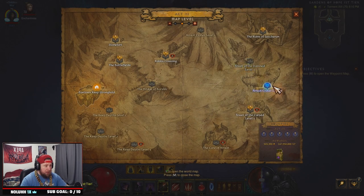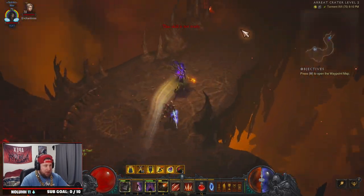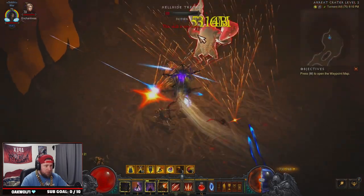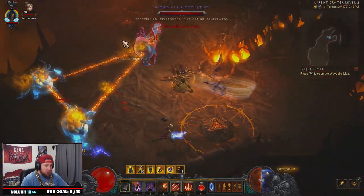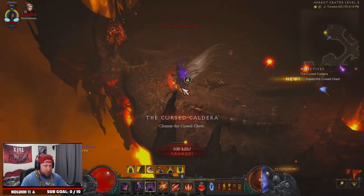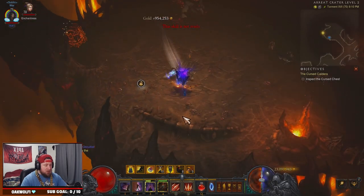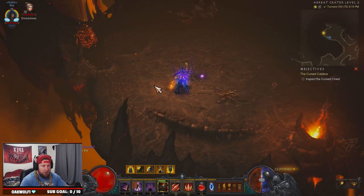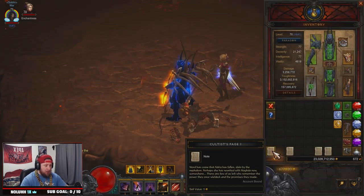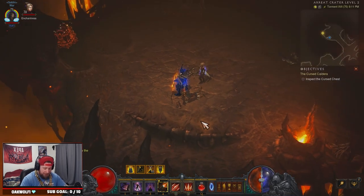The next spot is in Act 3 at the Areat Crater Level 2. You're not going to venture too far — they should spawn pretty commonly. If you want to search the entire area, feel free. We found a pack of cultists right here and killed them. We got Cultist Page One, then Page Three, Six, and Seven. We're looking for four more.